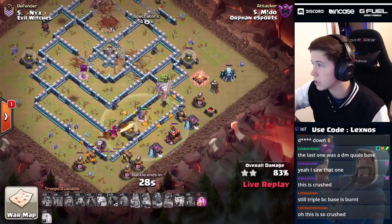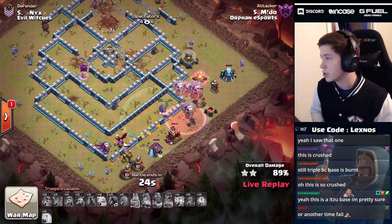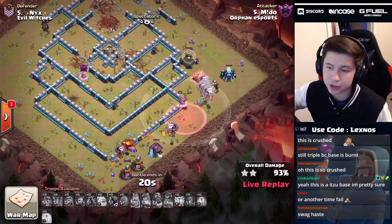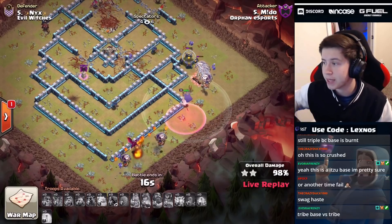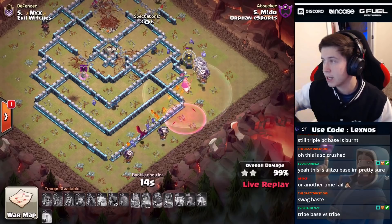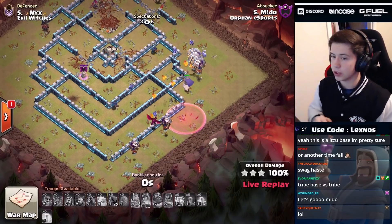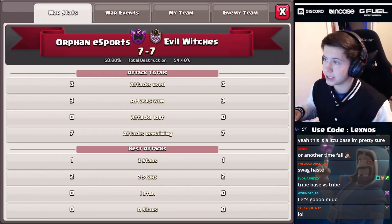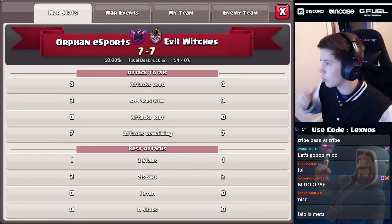Dragon takes out the archer tower. Dragon and balloon take out the wizard tower. The rest of the loons do cleanup - minions at ten o'clock get the storage. 28 seconds to go - we even have the haste for cleanup. Loon splitting in two different directions! Oh my gosh, even after the failed suey, we come through and triple the base with a swag haste! Mito the god! Just like that ties up the war on stars, and Orphan Esports are up on percent 58.6 to 54.4.